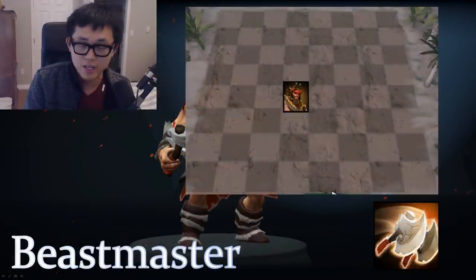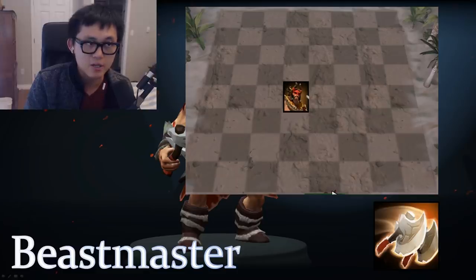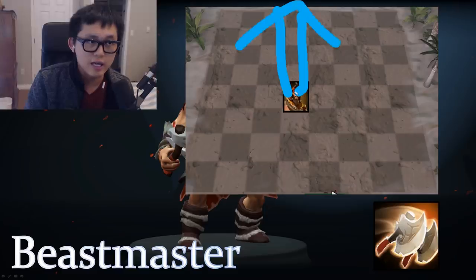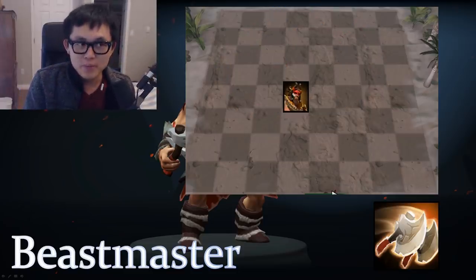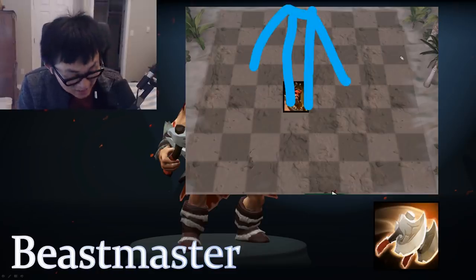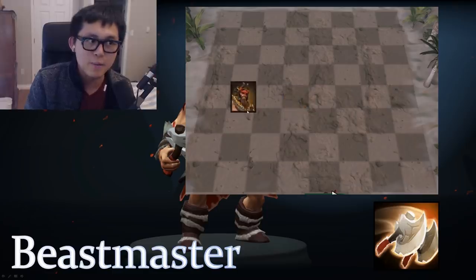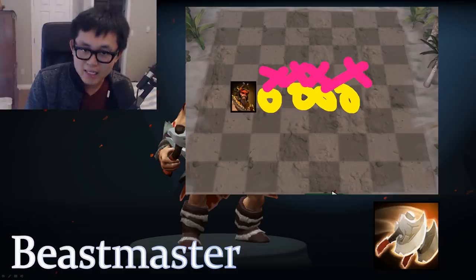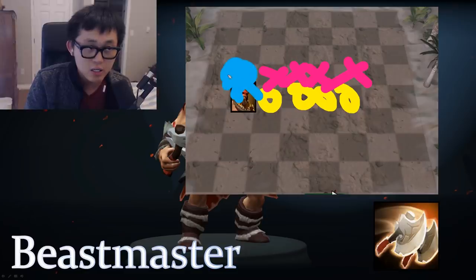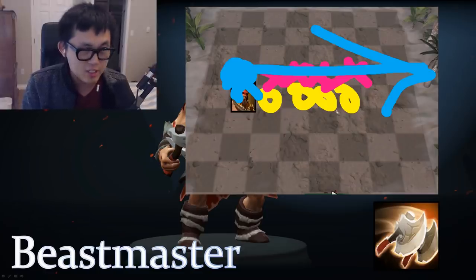Next, Beastmaster has an axe ulti that travels in a line — usually a slight curve. If you put Beastmaster in the middle, he ultis straight. But the preferred strategy is to put him to the side. The reason: if your Axe moves forward to meet the enemy, Beastmaster can axe all the way across, hitting everything. That's insane — that's what you want to see.